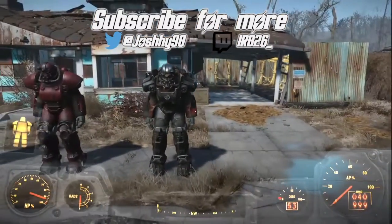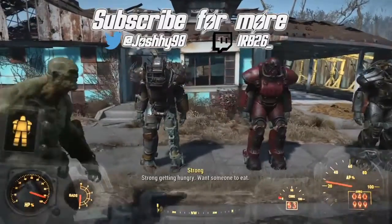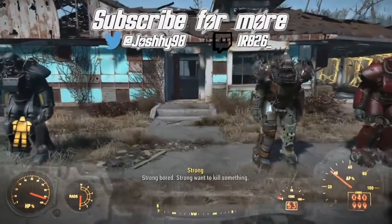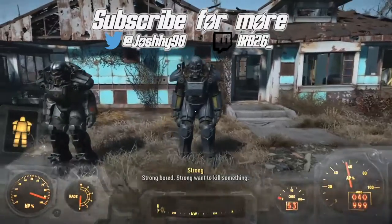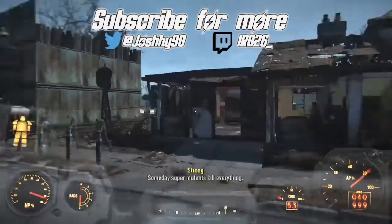Hey, what's going on guys, Cybead26 here. Today I've found a secret location within the Sanctuary — a little cellar that you can get to. It's got some pretty cool ammo in it and it does have a pistol as well.